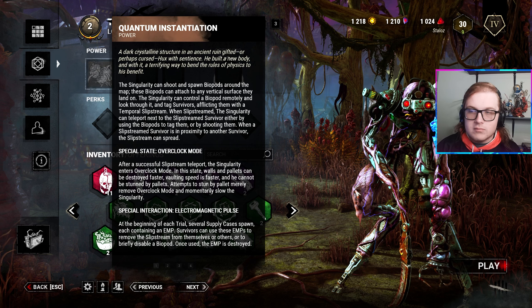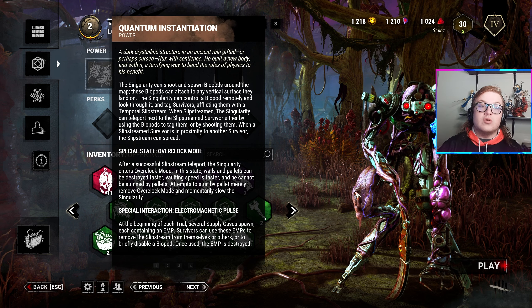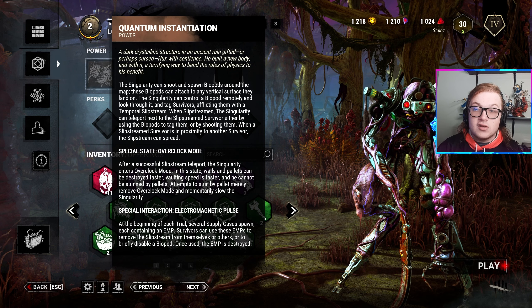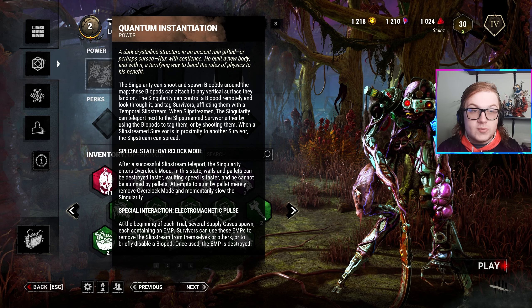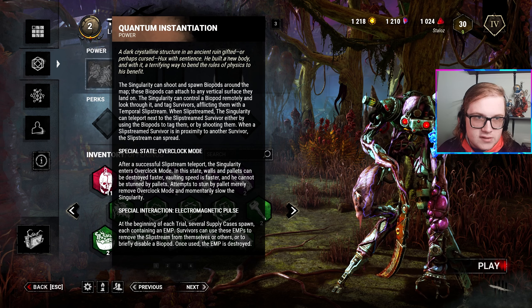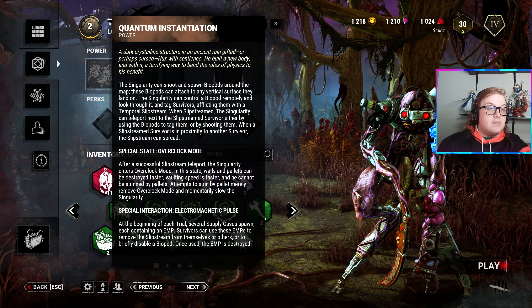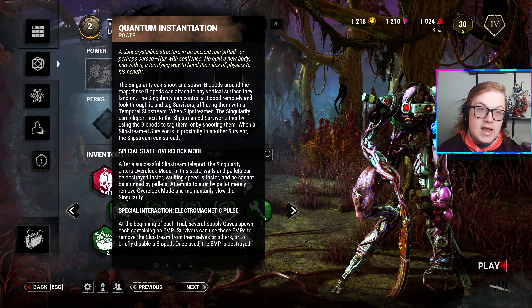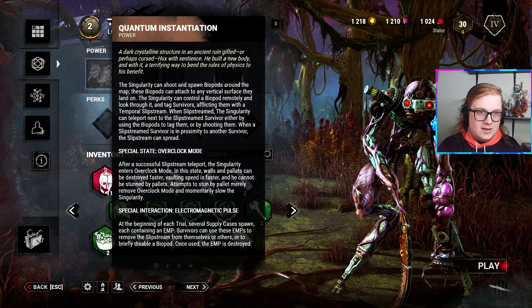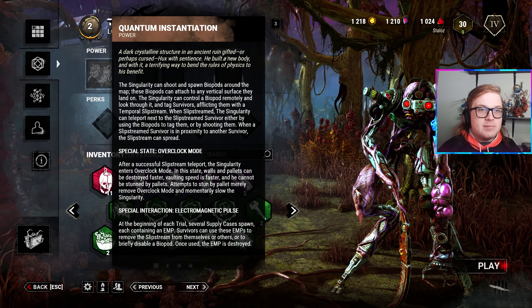Once you teleport to a marked survivor, you get Overclock Mode. Overclock Mode makes it so you teleport right behind them, you're faster, walls and pallets are destroyed faster, vaulting speed is faster, and he cannot be stunned. If you do stun him, the pallet just breaks and he has a recovery time so quick that I don't think it's possible on any other killer.